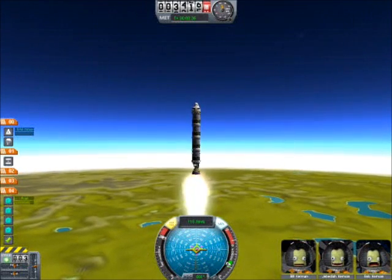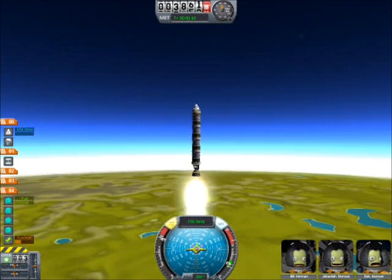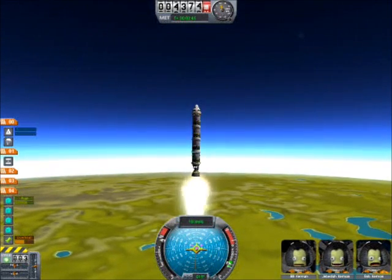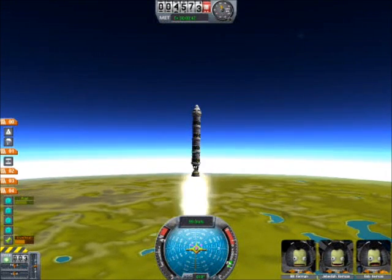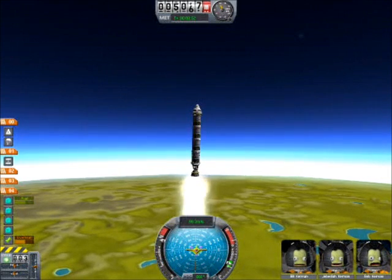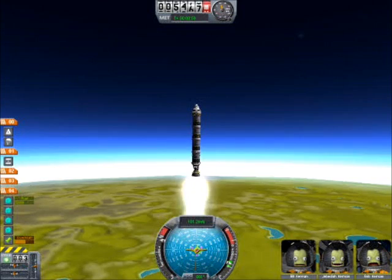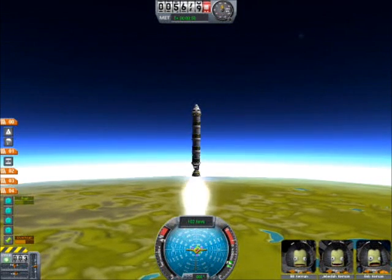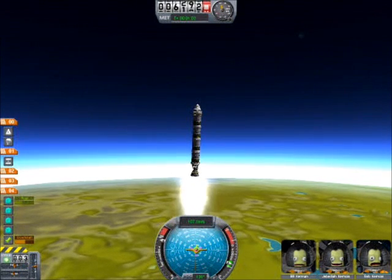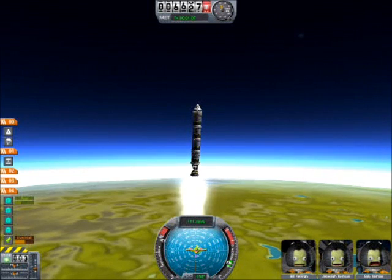At this point we're flying straight upward using automated stability control. We want to adjust the throttle so we don't overheat the engines, but now we want to turn off stability control and fly this thing manually. The stability control without a stabilizer isn't really great at keeping you going straight up. Very light touching of the keys is all that's needed — it's got a lot of inertia.